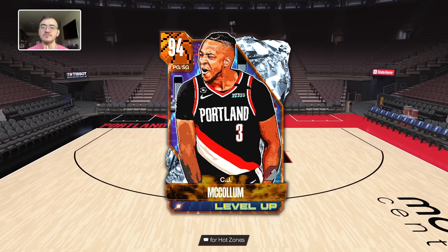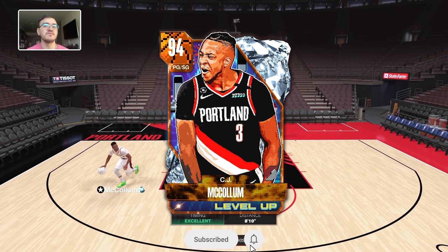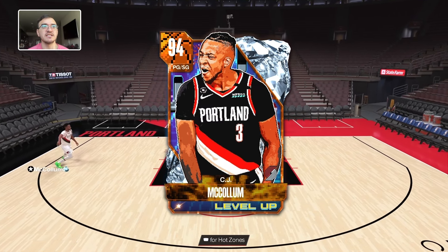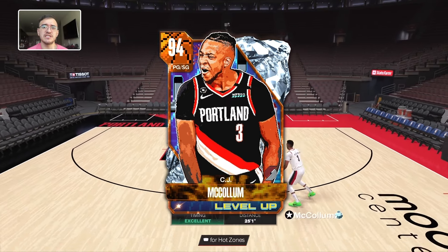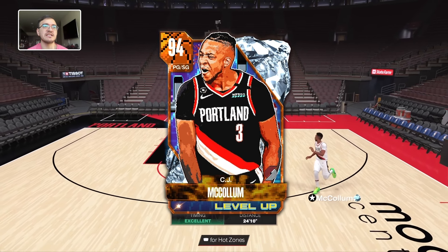When they announced the level up, I was most excited about CJ McCollum. Kyle Culver is supposed to be good, but CJ McCollum — if he's actually good — is going to be the best budget card so far, I think. I still have Devin Booker from season two or three in my secondary unit, so if I connect CJ McCollum with Steph Curry, I feel like that'll be a dangerous combo.